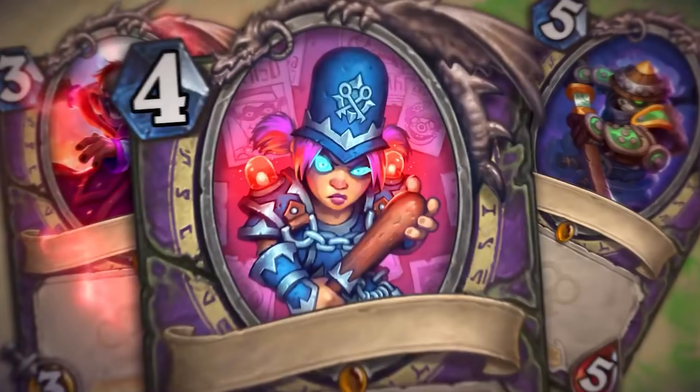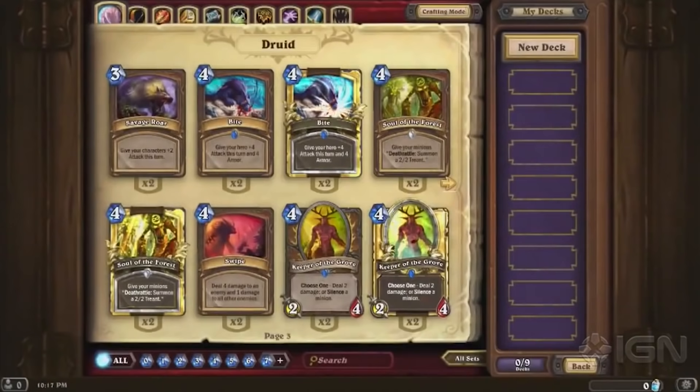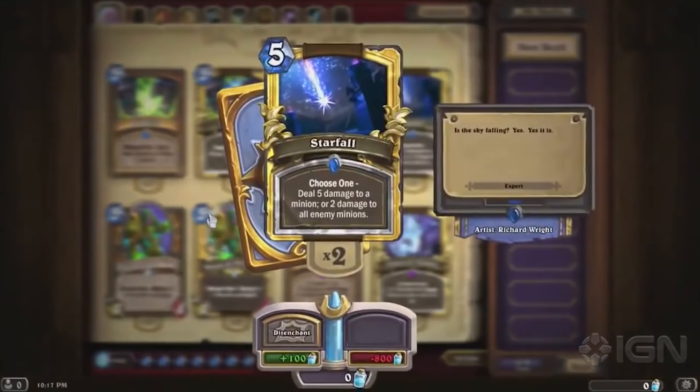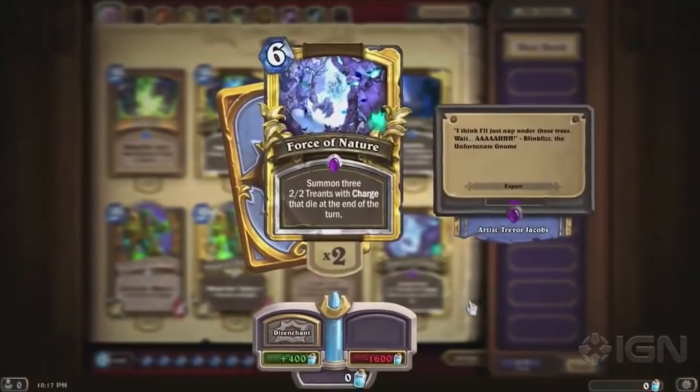With Hearthstone adding more expansions, we started to notice how weak the Basic Card Set actually was, and it makes total sense — they were there for new players joining the game. They weren't supposed to be the meta-breakers of the expansion. But when you compare some of the cards in the Basic Set to what we have now, you might be a little bit surprised.